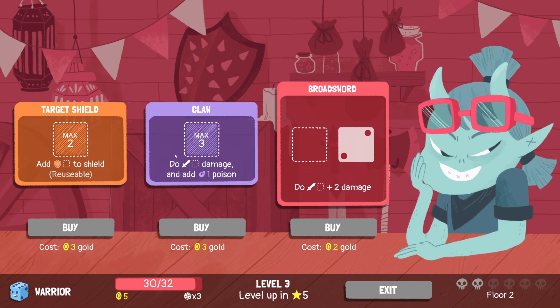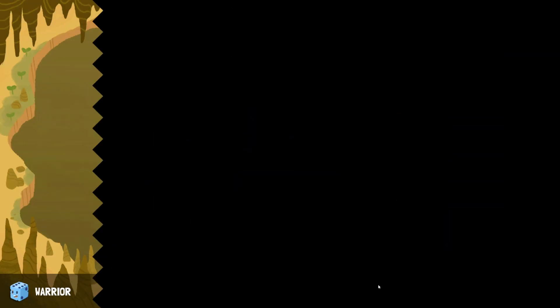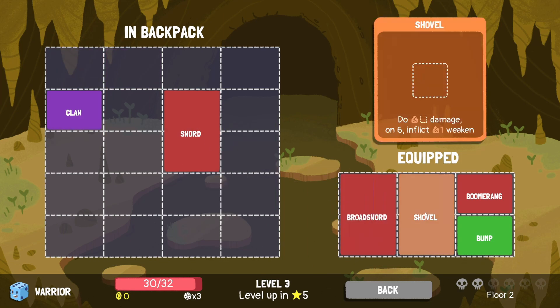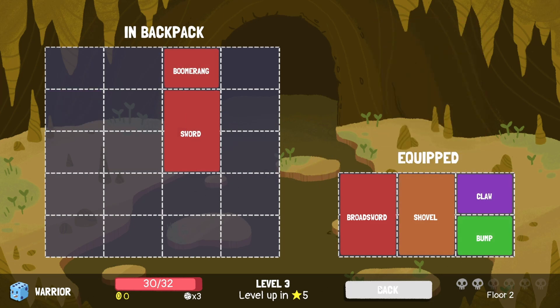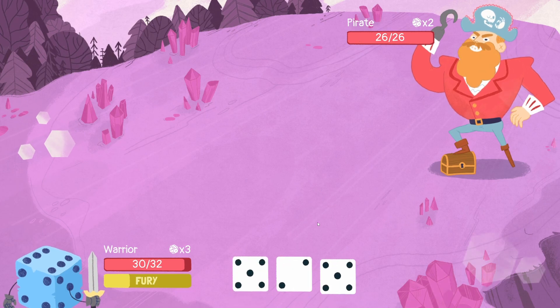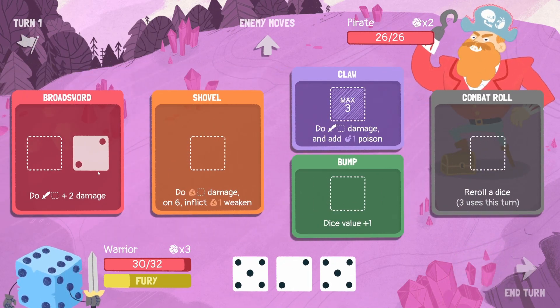We can look at the shop here. The broadsword is definitely better than what we currently have — there's an additional two damage. Could always get a claw for some poison if we have a low value, or the target shield to add two shield. We have five gold, so let's buy the claw and the shield. We've got the pirates and the haunted jar blocking our way — either one we defeat will give access to two apples, an upgrade and a shop. I think the haunted jar is strong against poison, so we want to be careful there. Let's go for the pirate first.